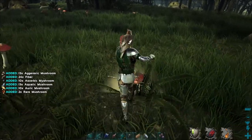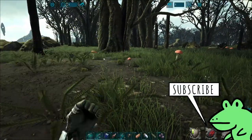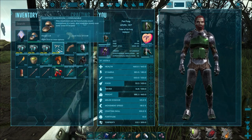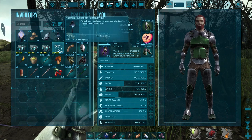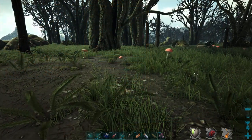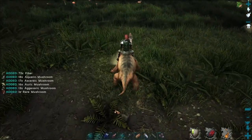we're going to get all the mushrooms in the game here, except for maybe mushroom wood. We can also bring a moschops along. We've got all of them here — we've got the agaric and the aquatic, the ascaric, and the aruk mushrooms. And we can always harvest more with the moschops.